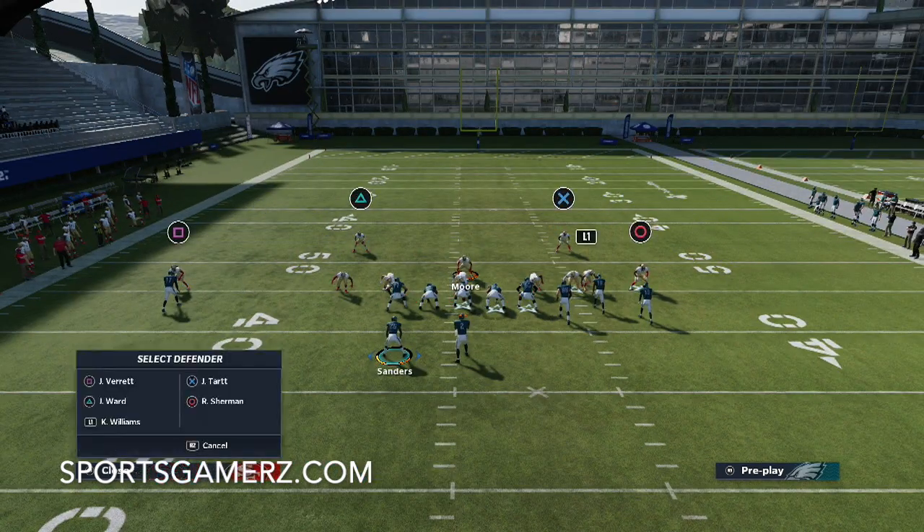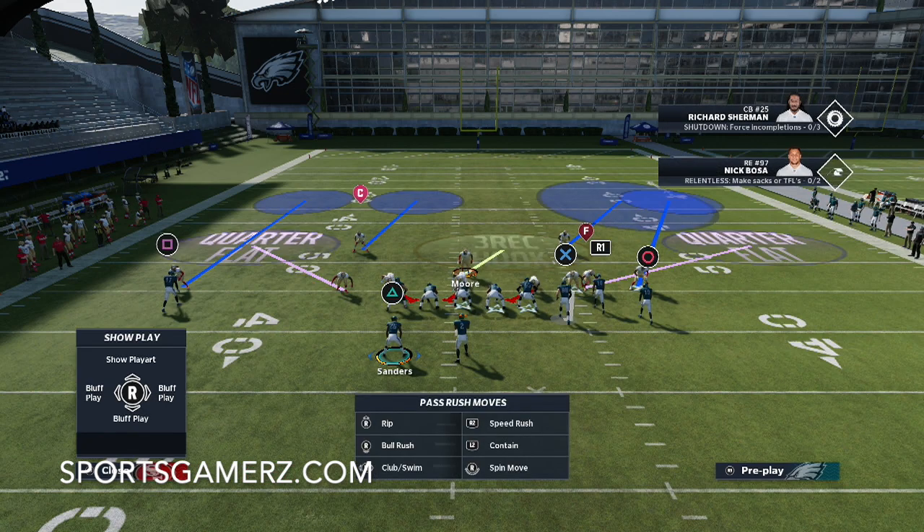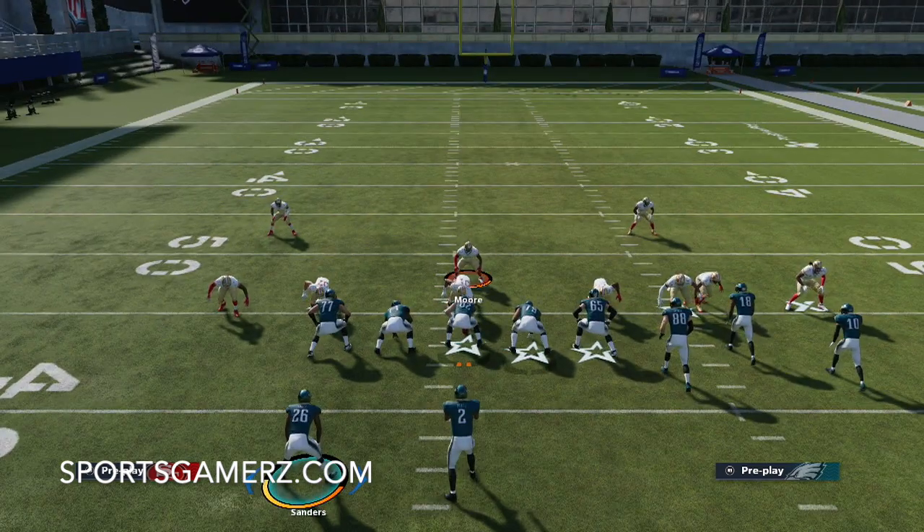Next, we're going to put the safety on the bunch side of the field into a deep half — that'd be the right safety this time, and deep half is up on the left analog stick. There are some one-play touchdown setups that can confuse the deep zones if you don't do that on the bunch side of the field.